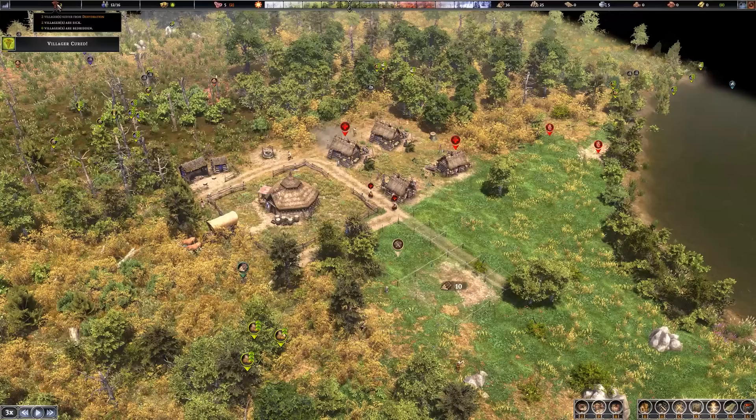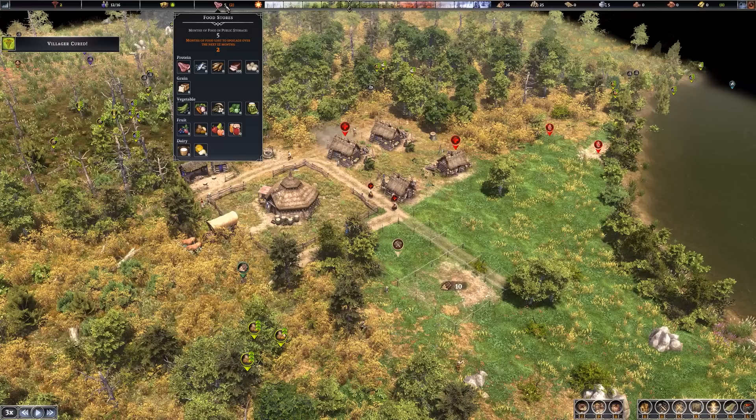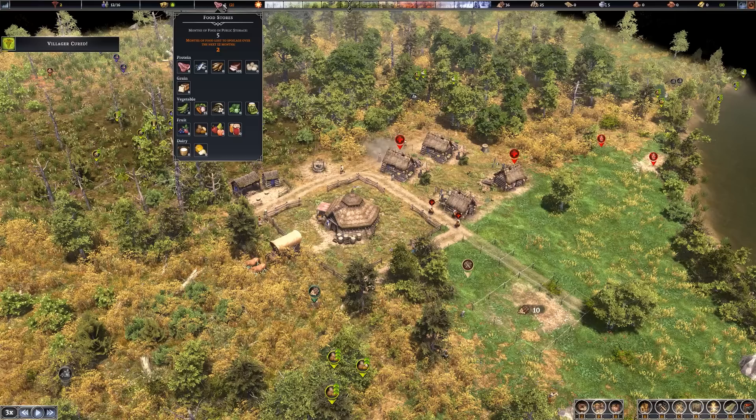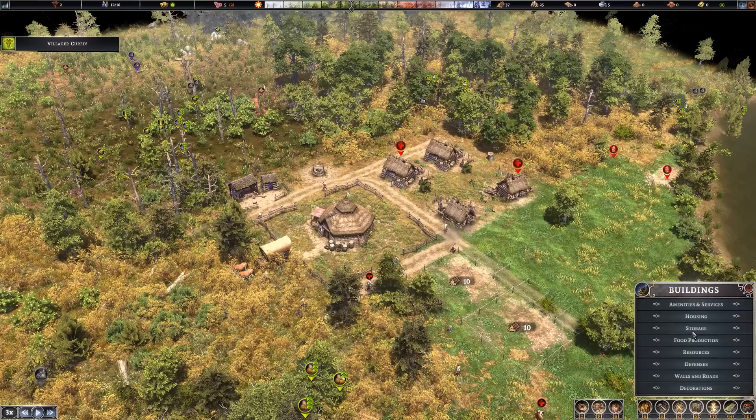Now we have a water source and people should be able to take care of themselves. Up over here I want to point out some other factors. We have two people currently sick from dehydration — that'll get fixed once they get a good drink. You can see the age brackets: adults and adolescents are members of your community. Then we have happiness, which gives you some idea of where people might be falling behind — whether in food, health, or whatever else. Then you've got your food stores. We've grabbed a handful of different vegetables and started with some smoked meat, so nothing is going to spoil quite yet. But in two months a lot of this food is going to start spoiling. A total of five months are in public stores, but keep an eye on this — it gives you an idea of how much food you might be overproducing and whether you're going to survive in the near future.